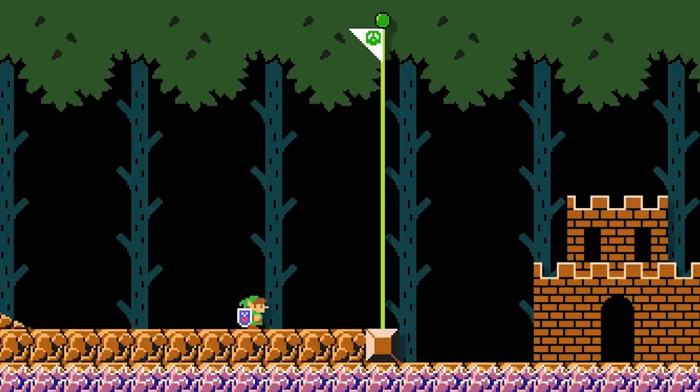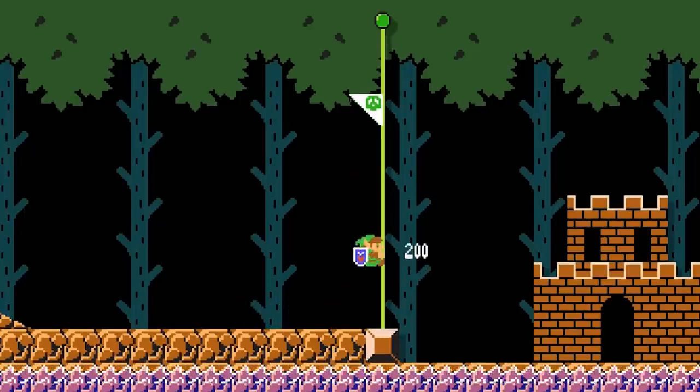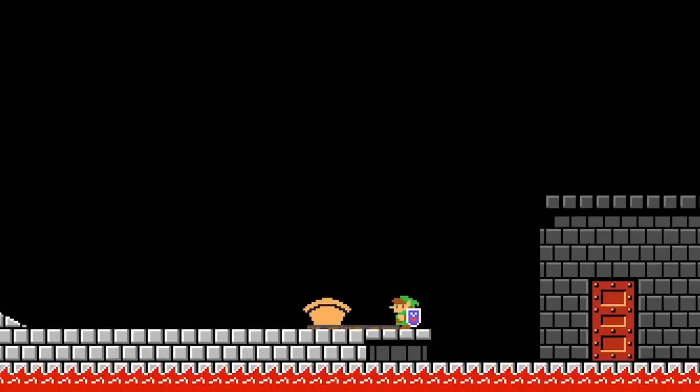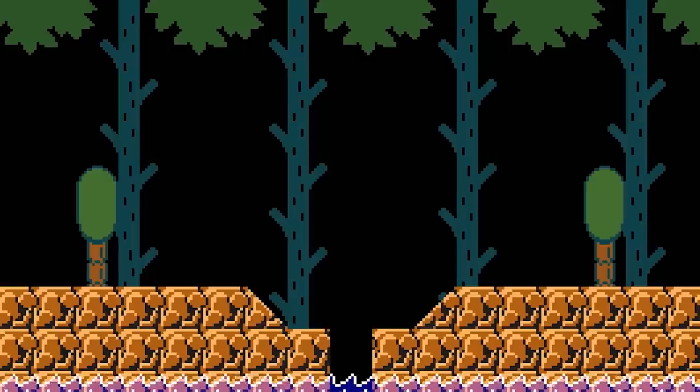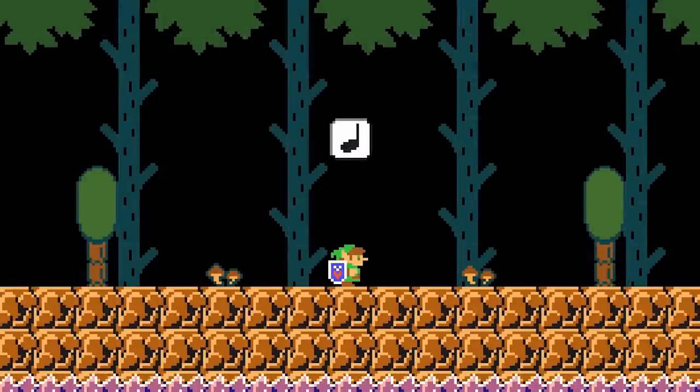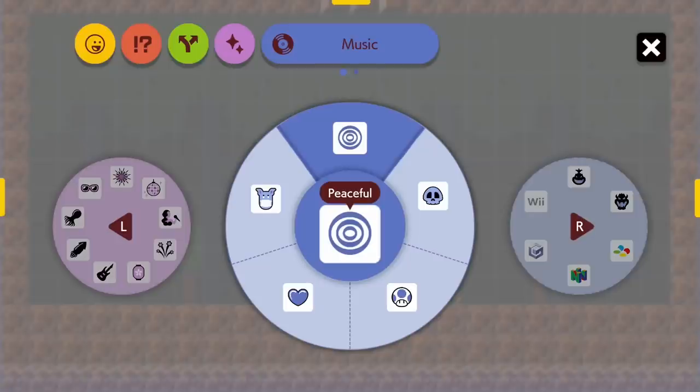Aside from the moveset, while Mario is cosplaying as Link, various sounds in music tracks are changed as well, such as touching the flagpole, touching the axe, and dying. The lightbulb sound effect is also replaced with the puzzle solving jingle. Other placeable sound effect changes apply as well.